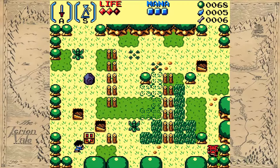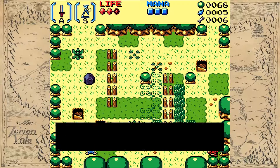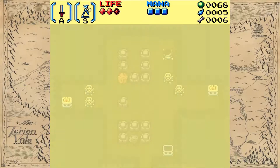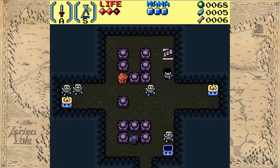Two more holes, another chest. What's in this? I found the Moonstone — you can use it to forge better items. Another forge item.